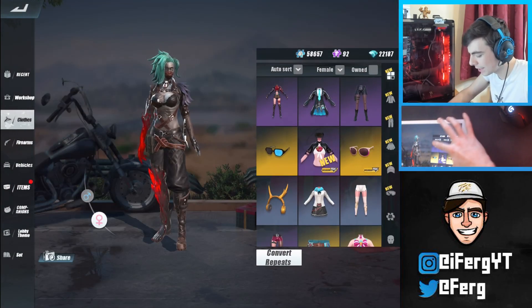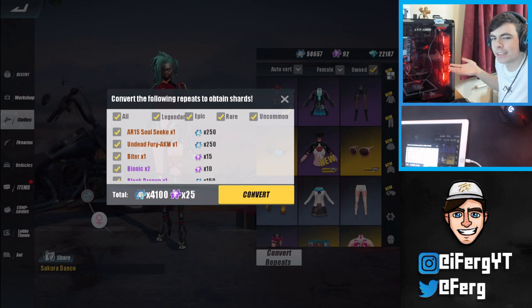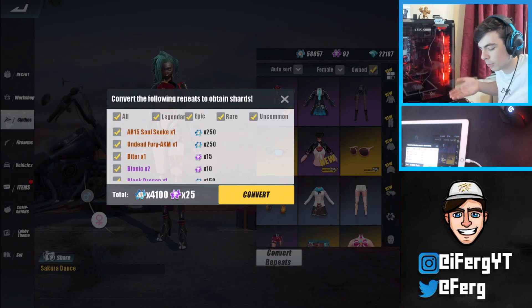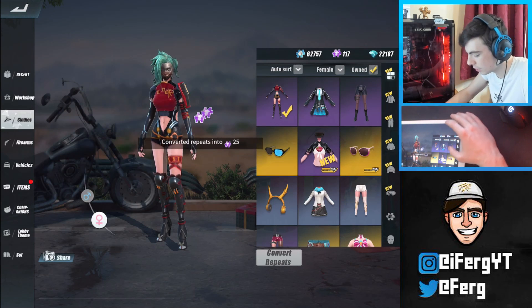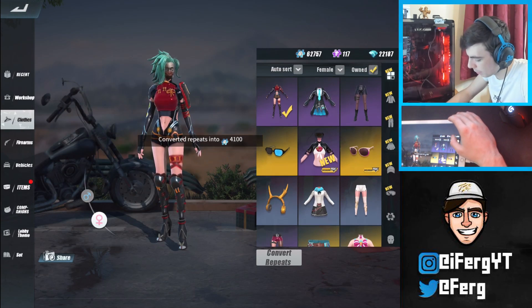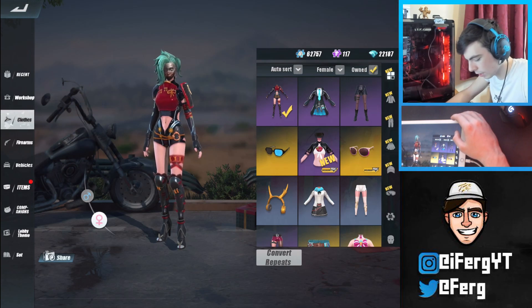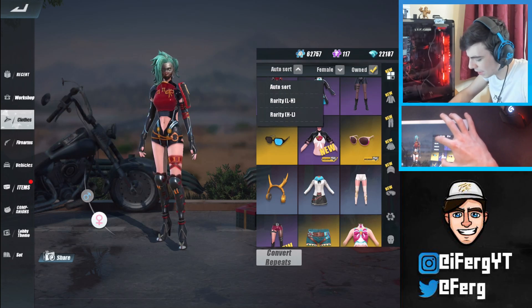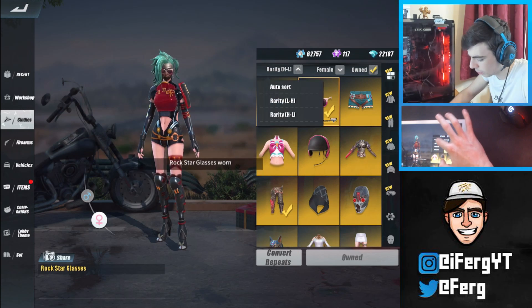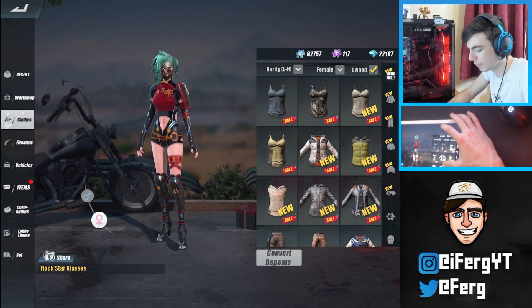I don't know why everyone loves these kinds of videos but they just do, and everyone's always asking me what skins I have. I've got 22,000 diamonds right there. We'll start off with the female character and sort by rarity from low to high, so we've got owned and rarity from low to high.